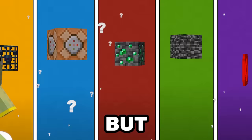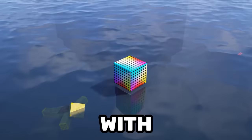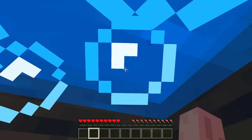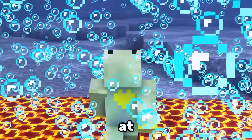Minecraft has a lot of rare items, but which one is the rarest? I've sorted all the rare items, starting with the most common ones and ending with the most insane items you've ever seen. Number 1: obtaining the bubble column tile in survival should be illegal. However, some players figured out that if you switch the block you're mining at the last possible moment, you can trick the game into dropping the bubble column tile.